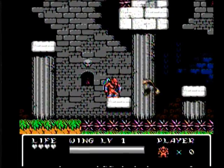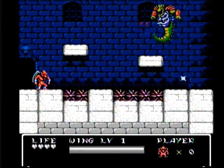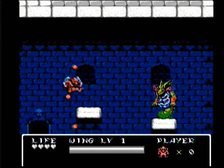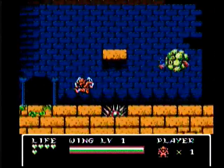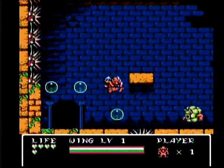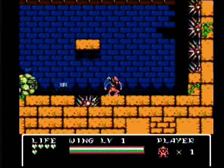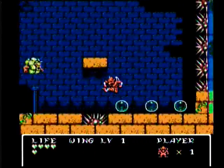As Firebrand makes it to the end of many of the game's stages, he will be facing off in separate rooms — a little bit along the lines of a Mega Man game — against various bosses. The boss fights are fairly interesting. You will need to use basically all of your abilities to be successful here. Firebrand's wings come in quite handy to dodge attacks and get from one place to the next.